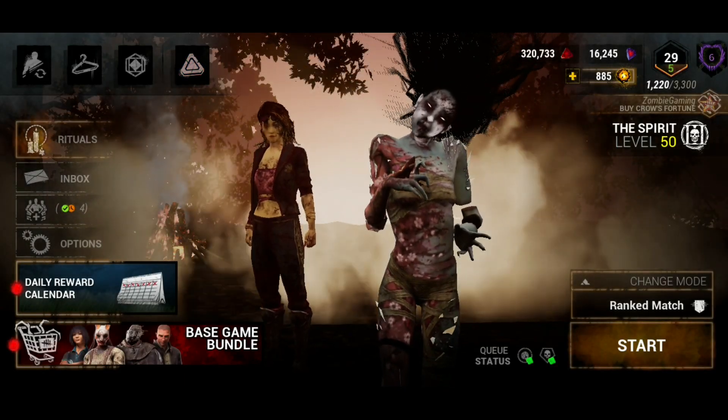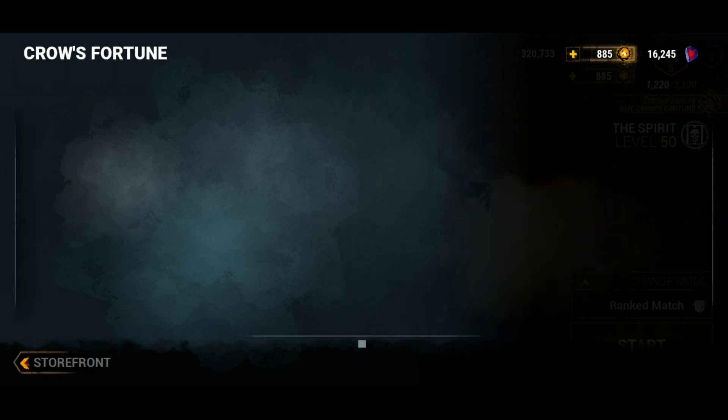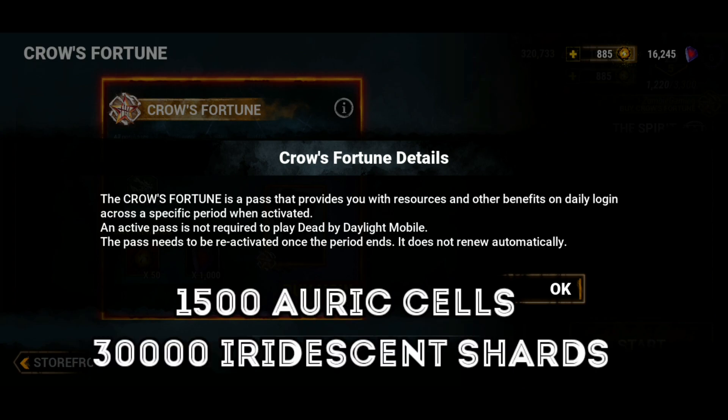They also added a monthly pass called Crow's Fortune. On purchase you get 10 bloody party streamers, and for 30 days you'll get 50 auric cells and 1000 iridescent shards. At the end of the month you'll get a total of 1500 auric cells and 3000 iridescent shards.